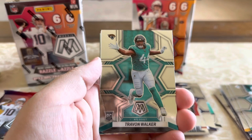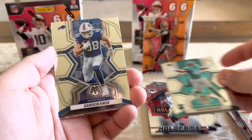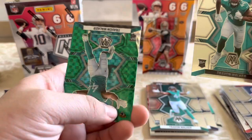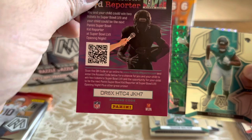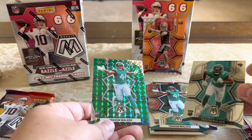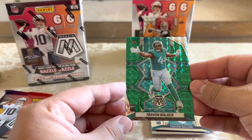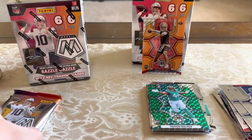Pack four: James Connor. Number one pick in the draft Travon Walker — NFL debut for the Jacksonville Jaguars. Dawson Knox, Jonathan Granard. Hey, there's another Travon Walker number one pick! This is a Travon Walker pack — look at that. Kid Reporter code right there. You've got the debut, the base rookie, and a green mosaic. How sweet is that — it's an NFL debut!